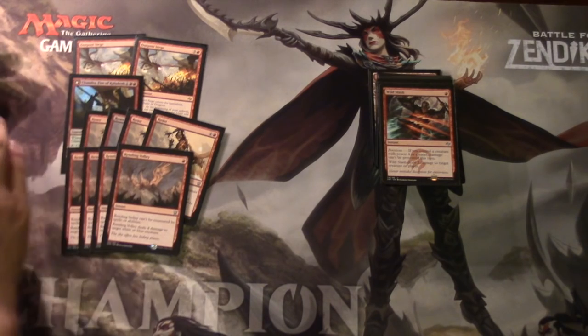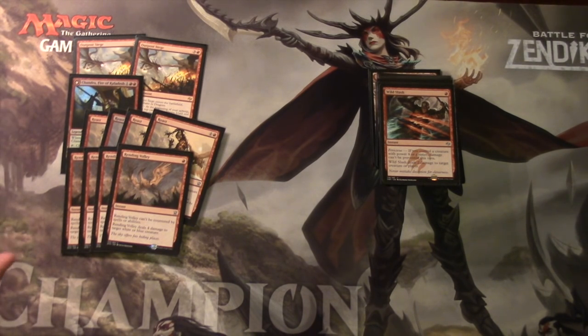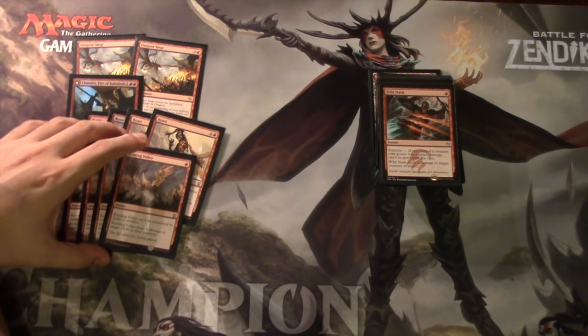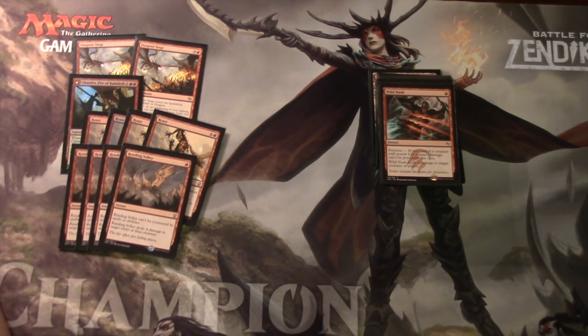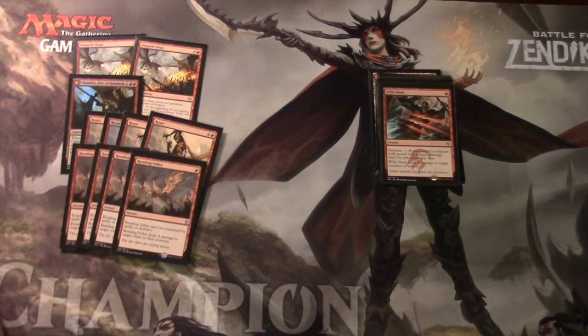The second card that gives the deck trouble is Mantis Rider. My current meta is Mantis Rider and Rhino, which probably make up 50% of my meta. Temur Volley is very good against a white or blue creature - since Mantis Rider is both, it can knock it out at instant speed for one mana, which is a huge tempo play. You kill it and then reload instead of having your opponent tap out to attack.